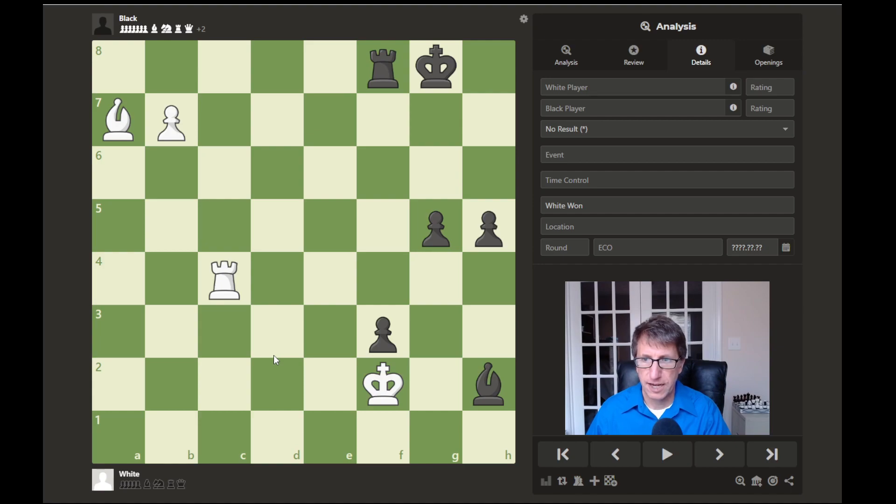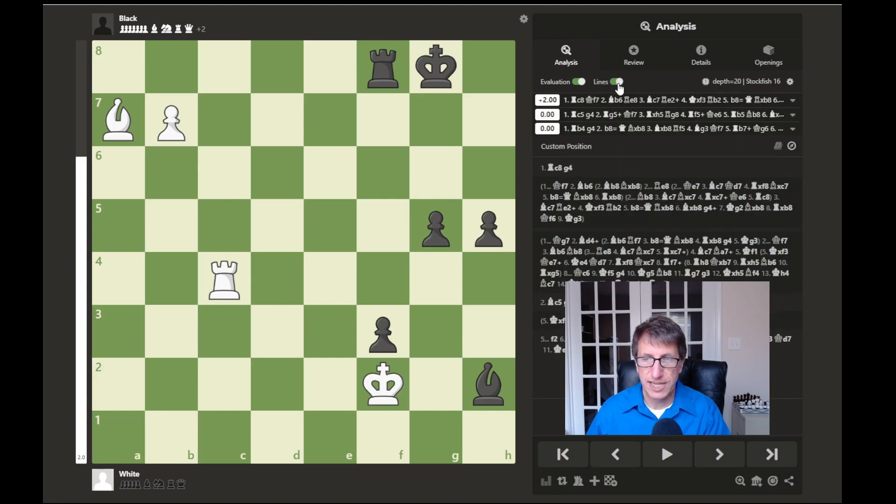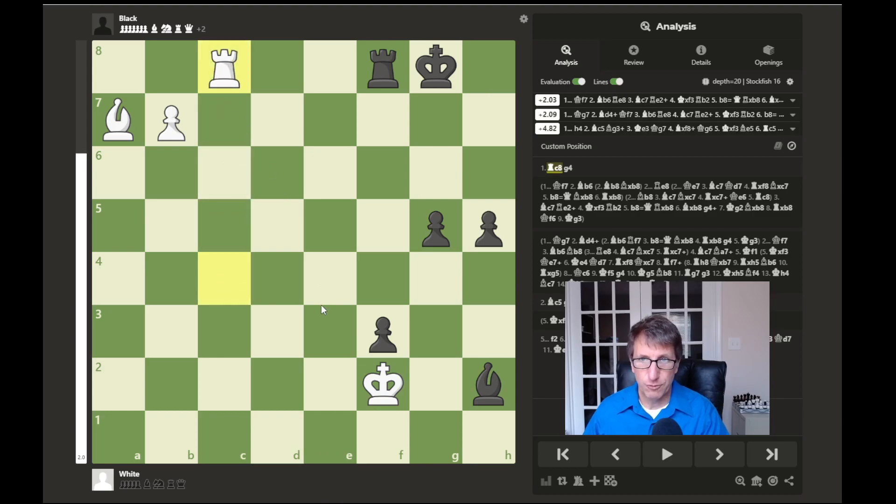All right, if I turn on the evaluation, white is ahead in this position and it looks like rook to c8 is the winning move here. Even after this rook to c8 move though, things can get a little bit tricky.